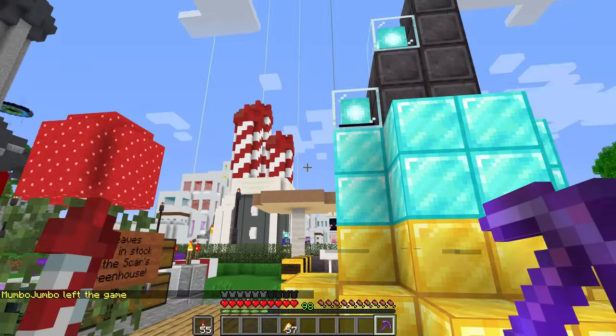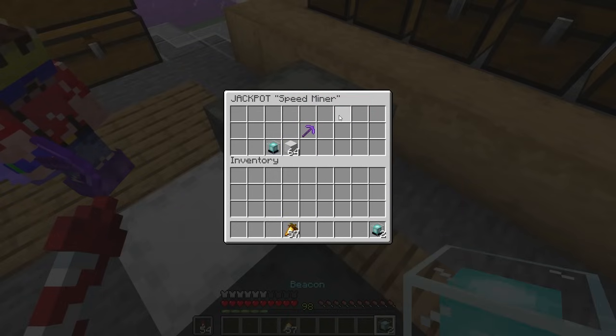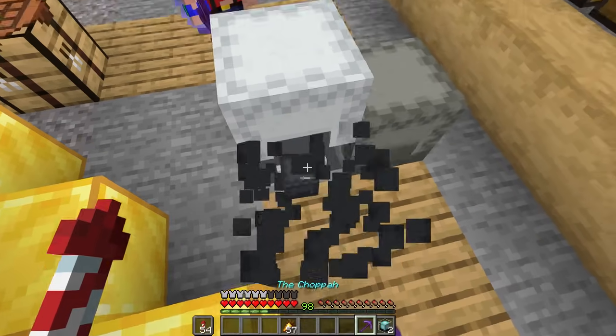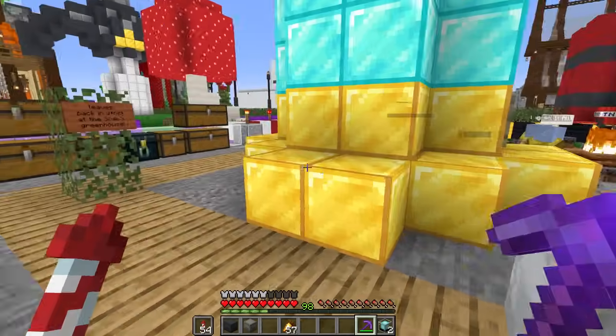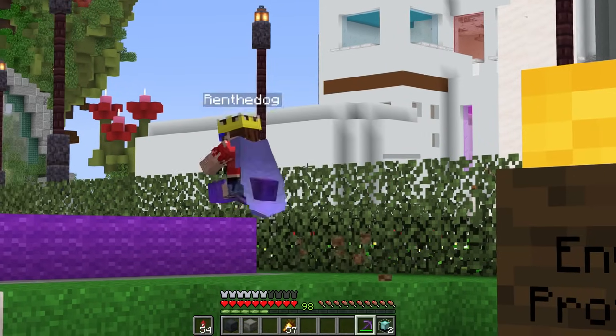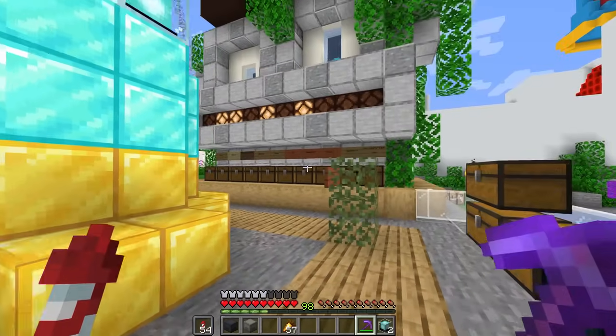What are we doing with the treasure? Let's go halvsies on the jackpot. Let's go halvsies. There we go, and I'll have the cake. Sweet, you have the cake. All right, done deal. When do we find out if we win? I have no idea. But if we don't win, I'm going to be sad.